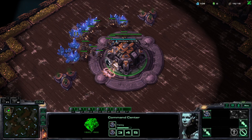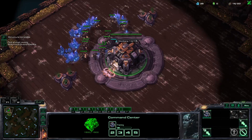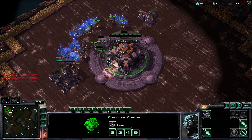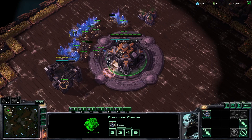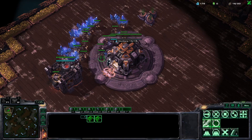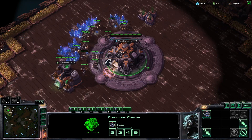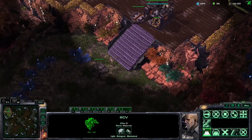I think it's the strongest type of hellbat push there is — the hellbat marauder push. I'm going to start very simply by opening barracks expand with the reaper. You can of course open it however you prefer — you can go marine into expand, or you can go reactor first into expand, though I think that one is not so good for this build, because it's nice to have that little extra piece of scouting. Also the reaper really helps the push later on, and you want to make sure you have enough minerals.